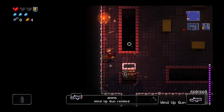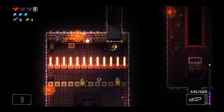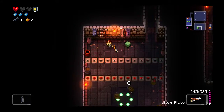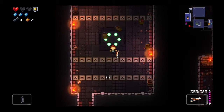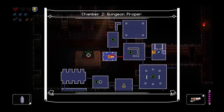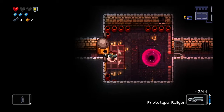We'll take ammo for the Wind Up Gun - I'm using that the most. This is like a trap room, it looks like. We got another ammo canister. Well, this is excessive but dangerous. There's gotta be - we don't have a key, let's try it. I think that means it's locked out permanently, even if we get a key from the boss. I guess we'll try using the rail gun on the boss, whatever our boss is.